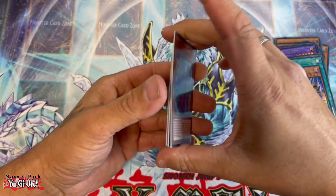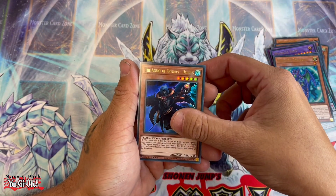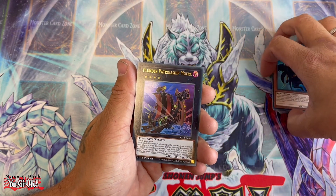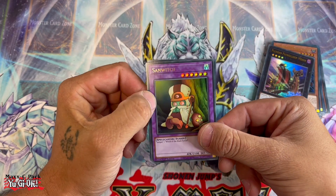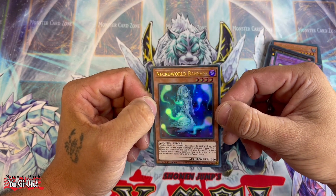Last pack: Samsara Dragon, Agent of Entropy Uranus, Plunder Patrol Ship, Moa Sandwich, and Necro Shadow Banshee.